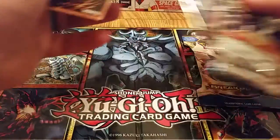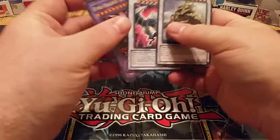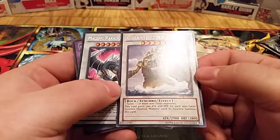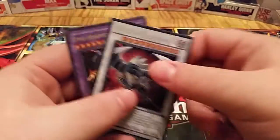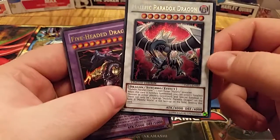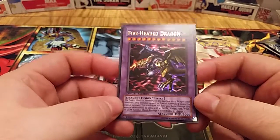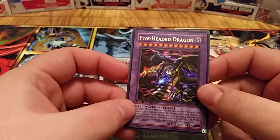We'll start off and look at the three foil cards that are included. You get Gigantic Castle — which I'm noticing is not actually a foil — Malefic Paradox Dragon, that's pretty cool, and then Five-Headed Dragon. I've always loved this card. I tried forever to get it and I finally got one a few months ago, now I have like three of them. Still a cool card, limited edition.